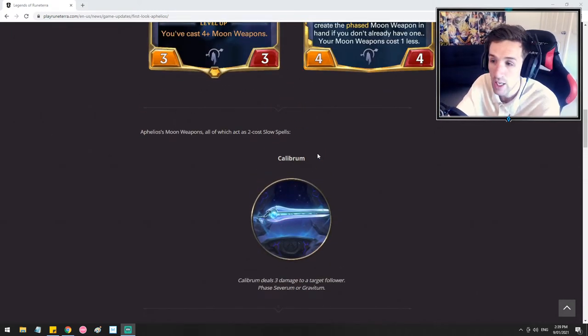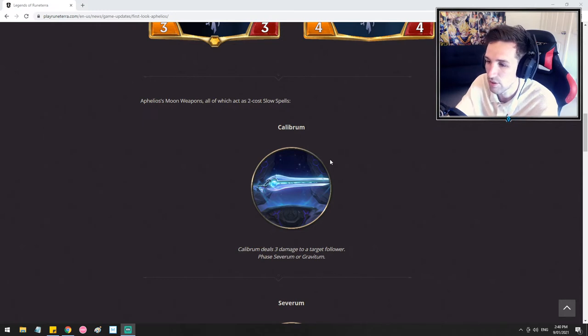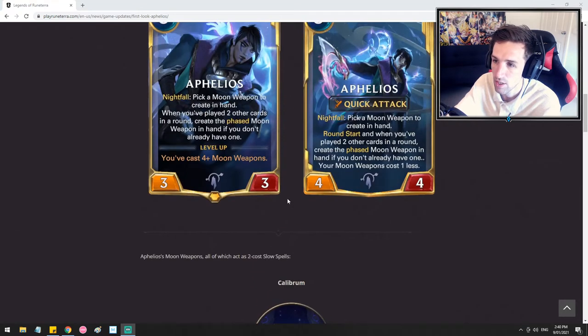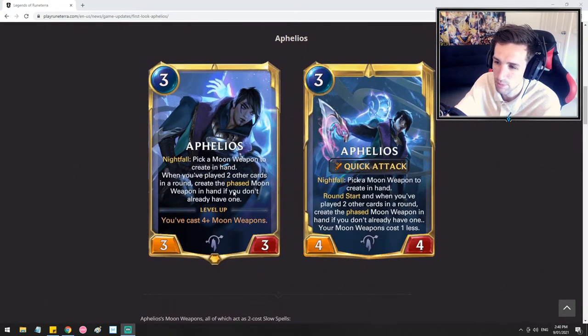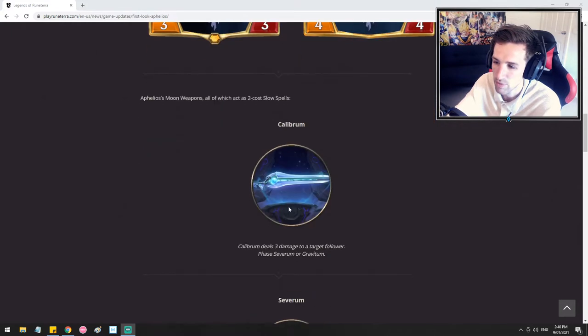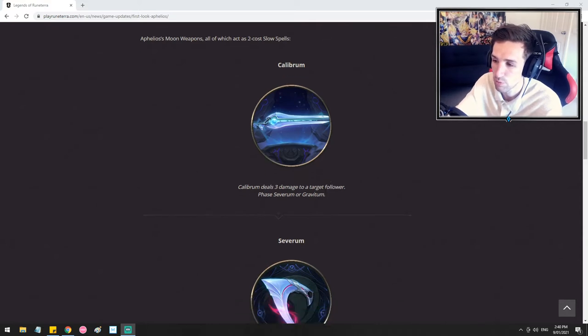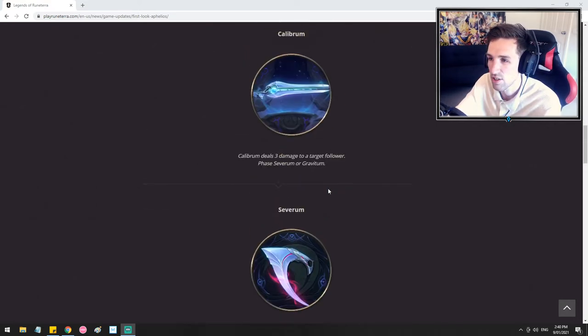Aphelios's moon weapons are all slow speed spells, which all of them also cost 2 mana. So Calibrum is going to deal 3 damage to a target follower, and then you'll phase a Severum or Gravitum. So this is like reverting back to what we talked about when creating a phased moon weapon. The phased moon weapons are basically going to be a card which you will use - similar to invoking - you'll be phasing the Severum or Gravitum, so you will choose between those two weapons.